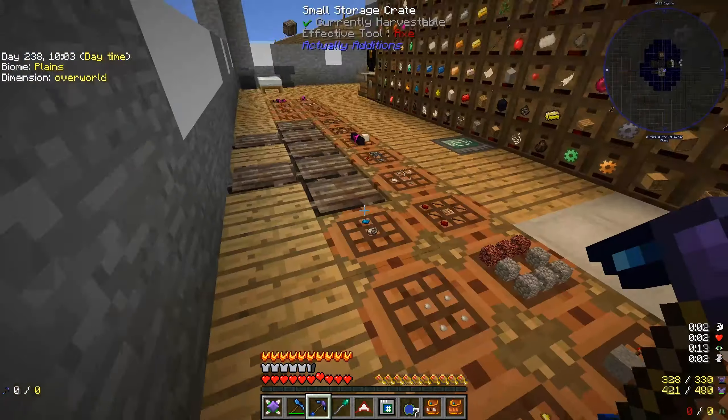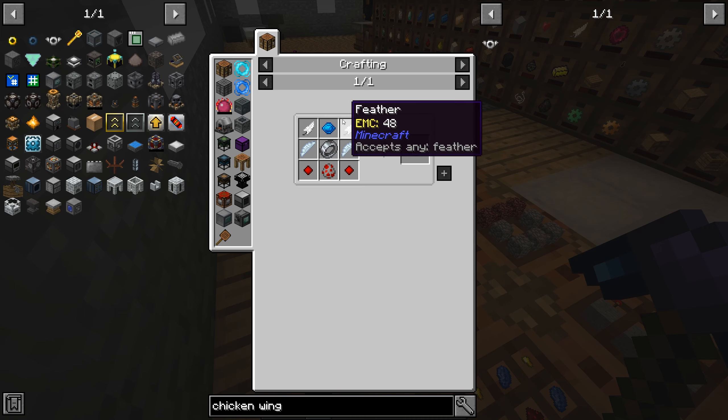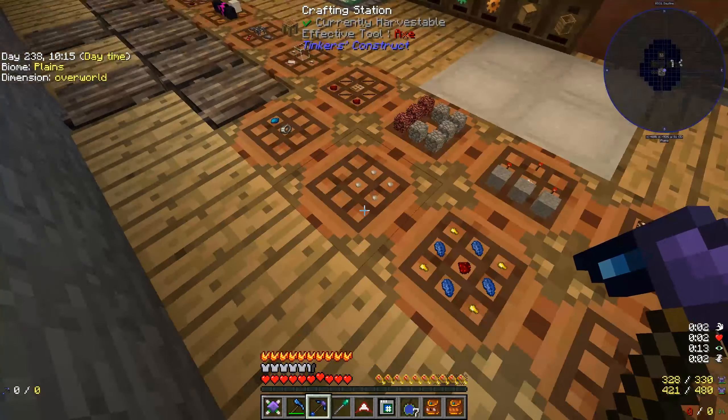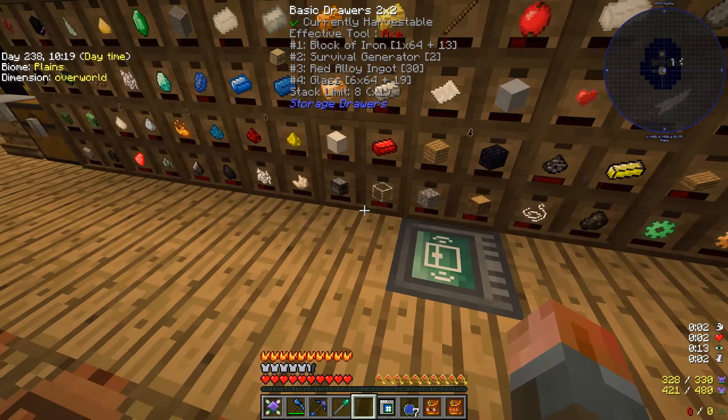If you smelt one of them up, you get three aquamarine and you only need one to get started, which is for the chicken wing ring. We need a couple of feathers, a couple of resonating redstone crystals, and a spawn egg. The spawn egg is not as easy as the rest to make, so let's get started with the other bits and pieces we're going to need.